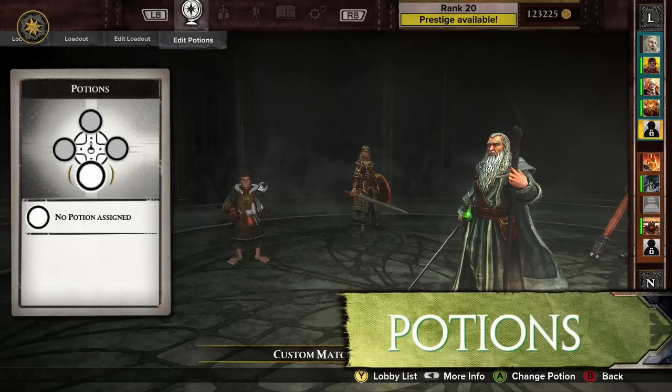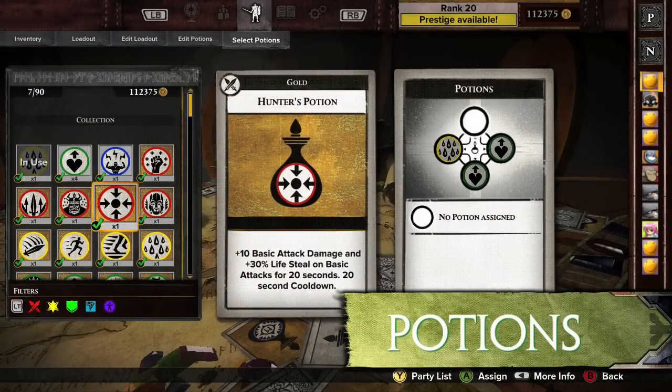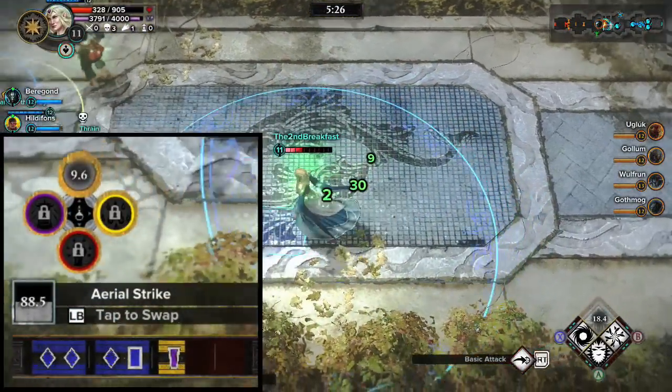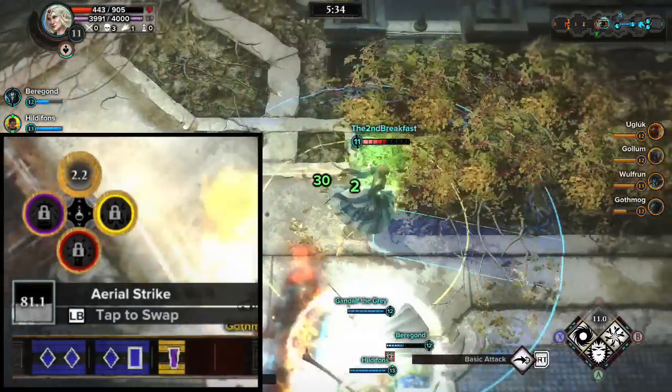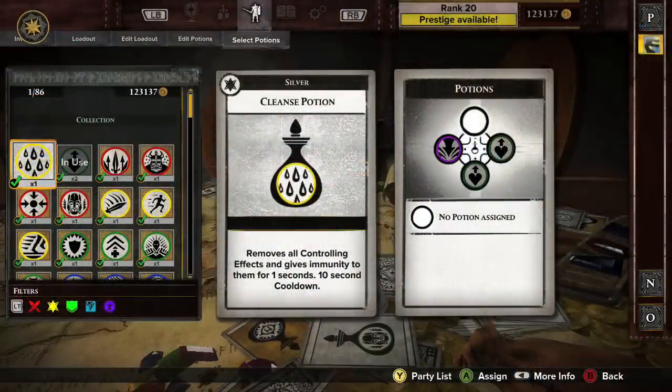Potions are consumable buffs like health regeneration, speed boosts, or attack bonuses that are used during the match. Each potion is a single use, and only one potion can be active at a time. Potions are activated with the D-pad. Up to four potions can be slotted in a match.